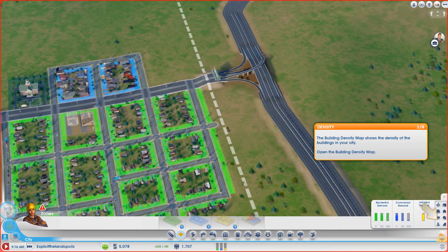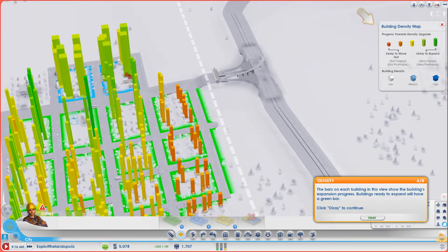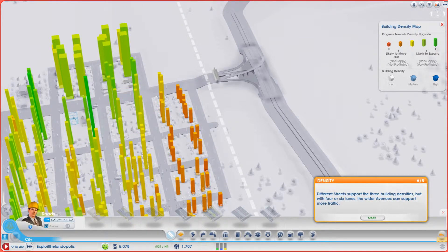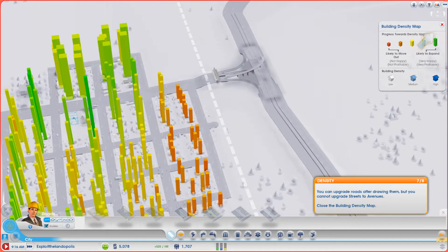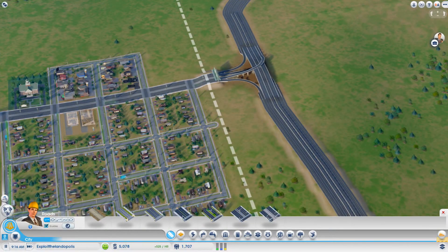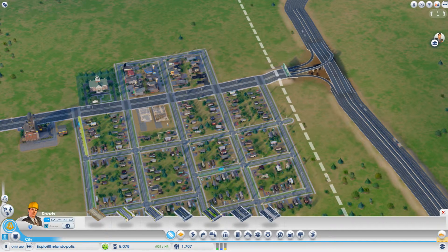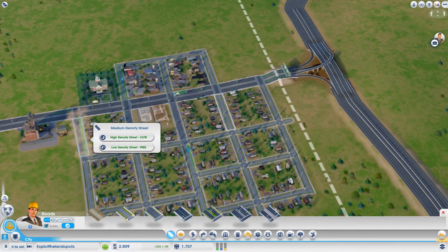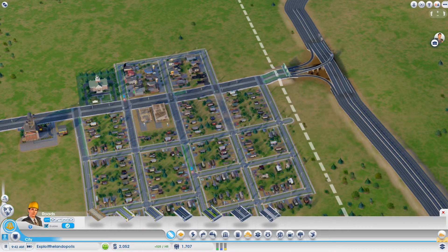The building density map shows bars on each building indicating expansion progress — green bars mean buildings are ready to expand. We already have buildings ready to expand, but they won't be able to unless we have better roads. We need to upgrade to medium-density streets. Let's upgrade all of these streets to medium density so people can expand.